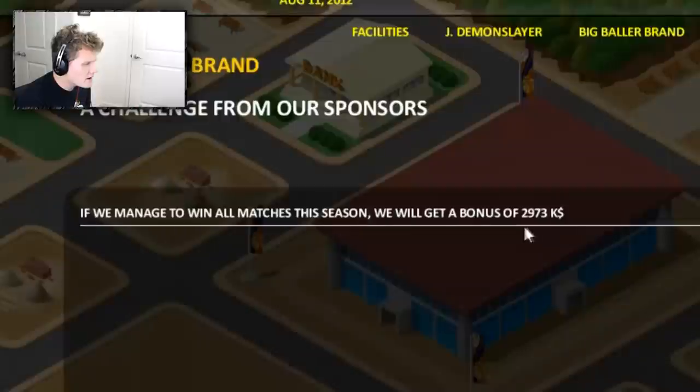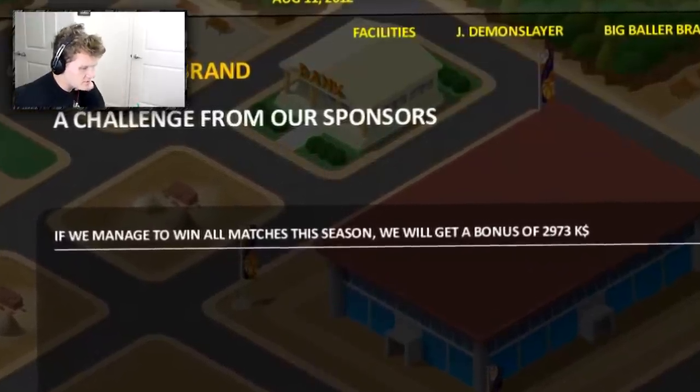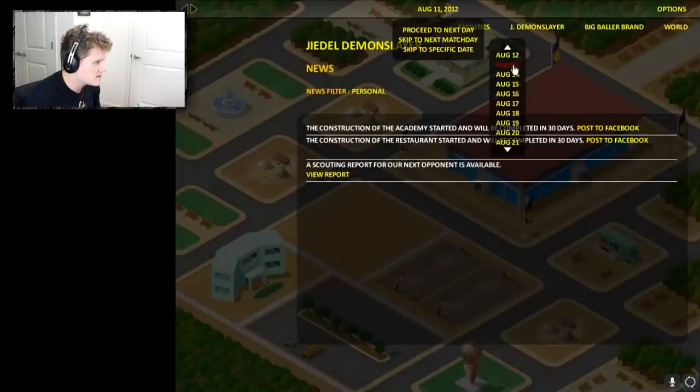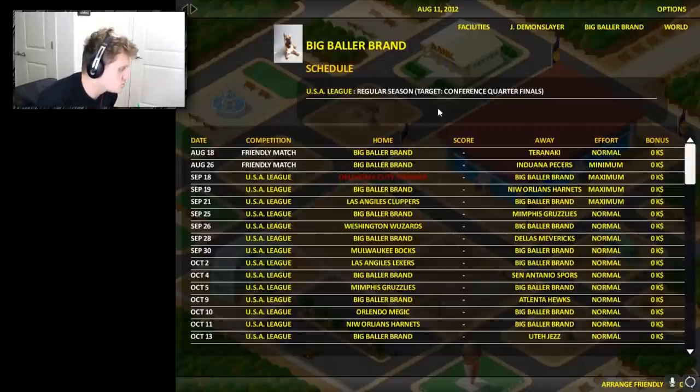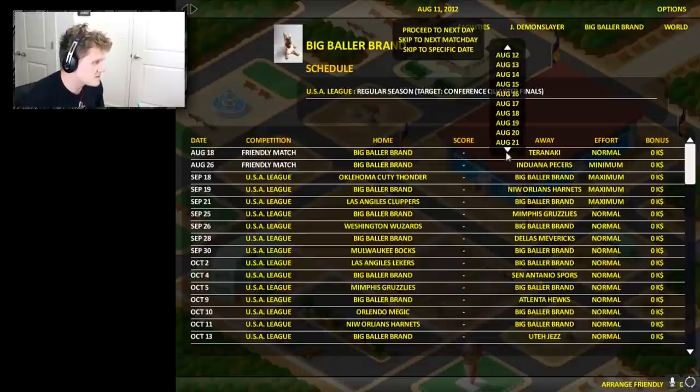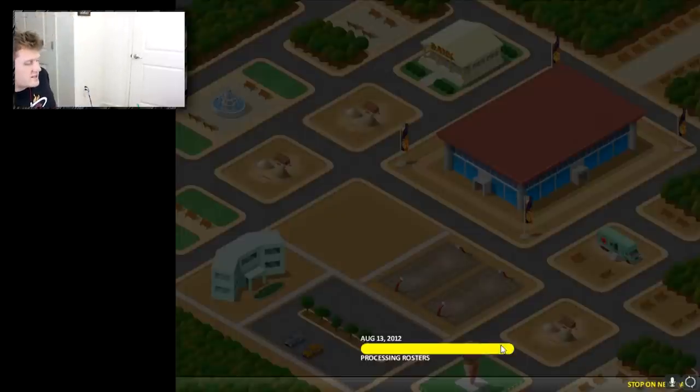I love the graphics in this game — they're really good. That USA draft is pretty up to form. If we manage to win all matches this season, we'll basically get three million dollars — we're not going to win every game. Let's advance to a specific date. What's our first game? It's against the Oklahoma Sutu Thunder on September 18th. Wait — does it have to update teams and do all this for every single day that I tried to simulate through? Oh my god. I will be back.